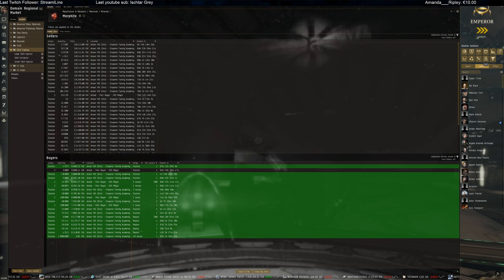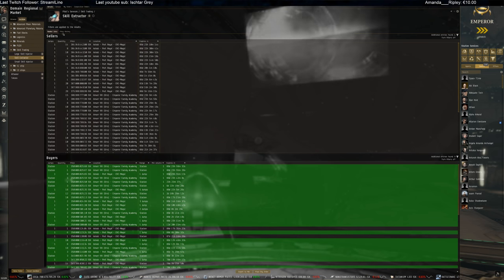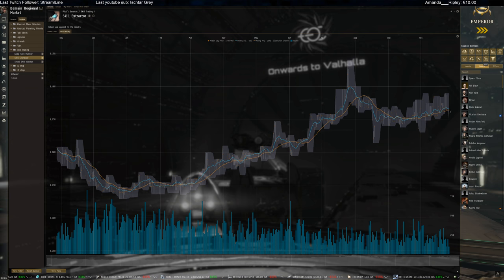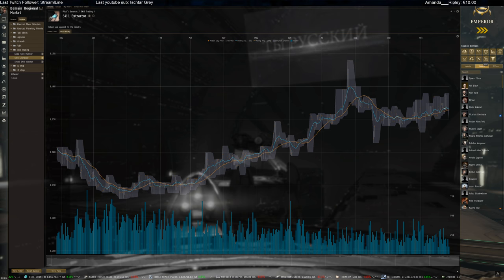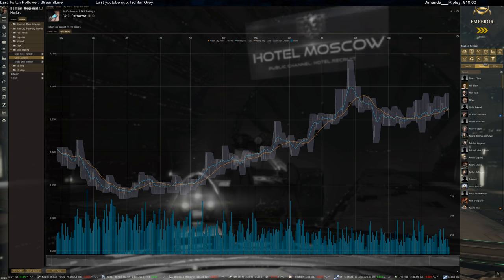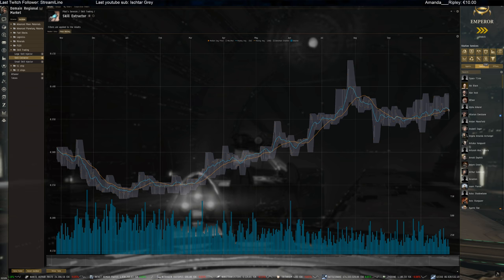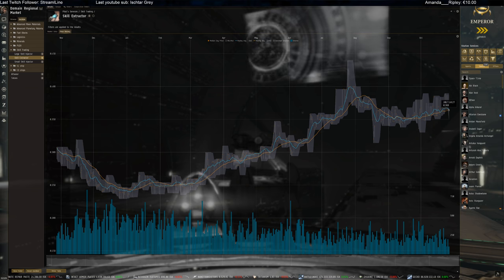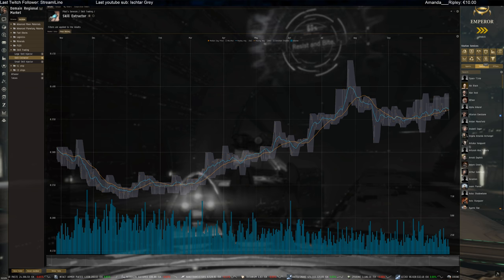Skill trading - skill extractors may be interesting to see what's going to happen here. I see a really really small downtrend on price but I don't think that's going to change much or drop much more. It might drop more during the weekend because more people will play then and try to get ISK to buy the BPOs for the refineries - we might see dumps on the market.